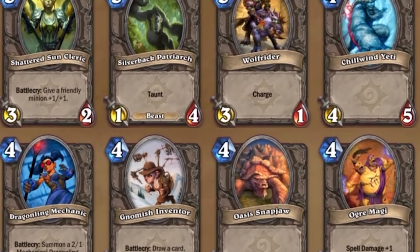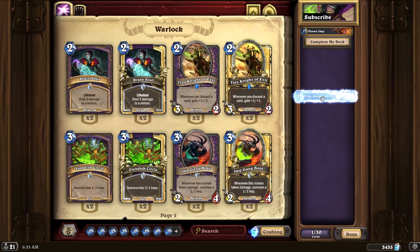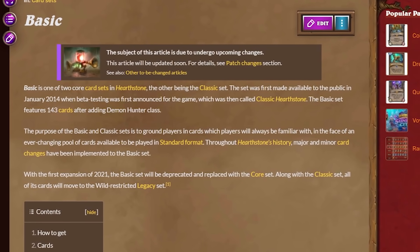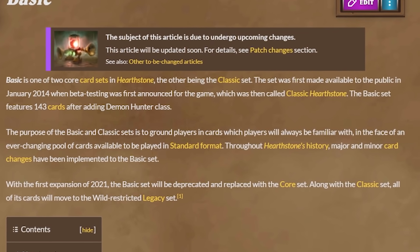The Hearthstone Basic Set was recently replaced by the Core Set, which is basically the foundation of how to make decks in Standard. The Basic Card Set was in the game all the way back in Hearthstone Classic and set the foundation for new players to enter the game that didn't have a lot of cards.